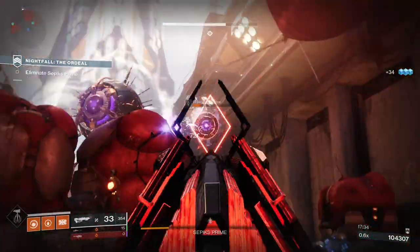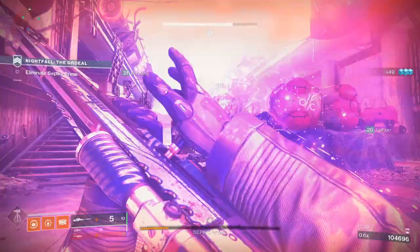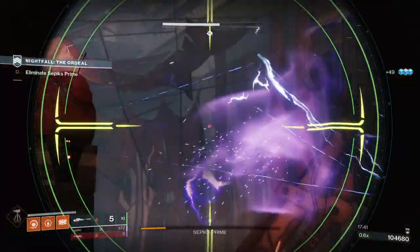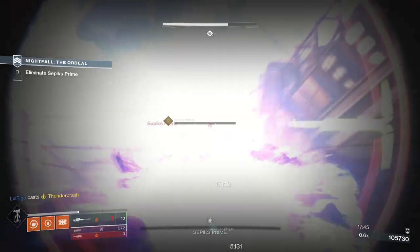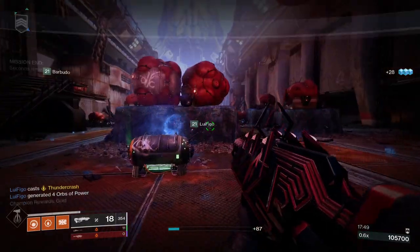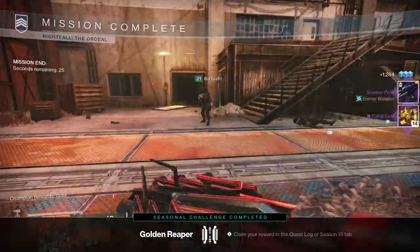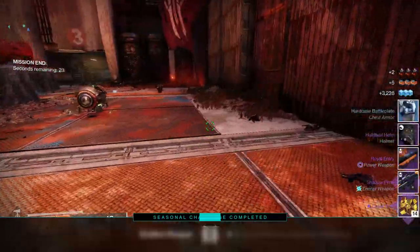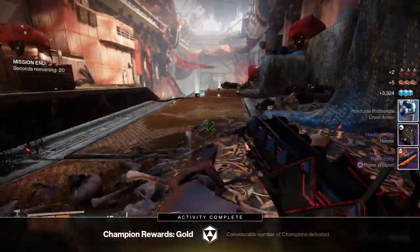To get Royal Entry you're going to have to run strikes or nightfalls, as this is a playlist specific weapon with a random chance to drop at the end of matches — much like Bottom Dollar for Gambit and Frozen Orbit for Crucible. One of the good things about farming this weapon, especially running nightfalls, is you can double up on farming for older weapons like the Palindrome, the Swarm, or Shadow Price.